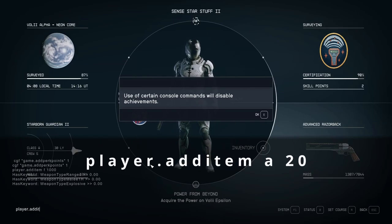player.additem A 20 gives you back 20 digipicks.